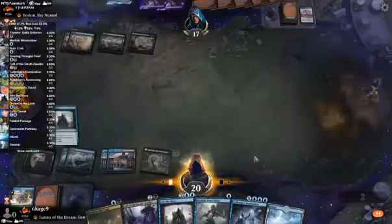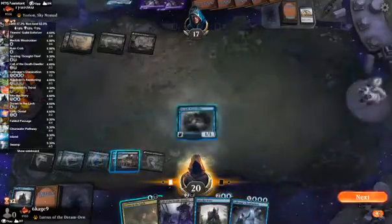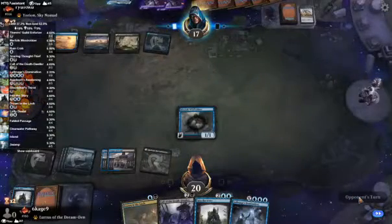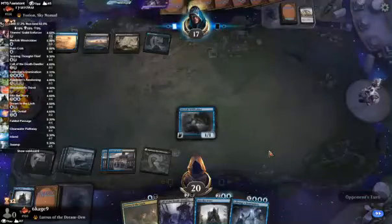Land. Oh nice. I drew another Into the Story. What's in my graveyard? There's just a Ruin Crab. They can exile their graveyard again.